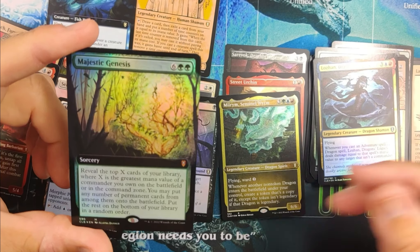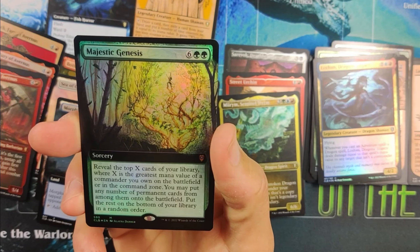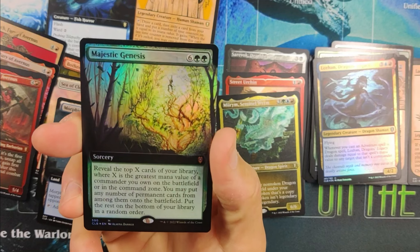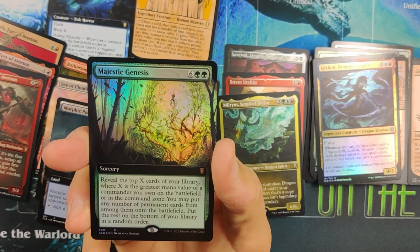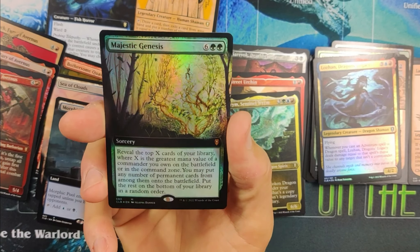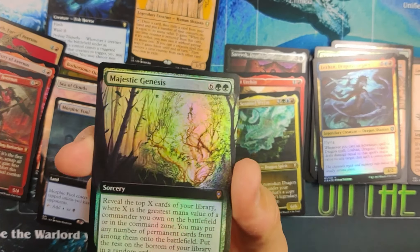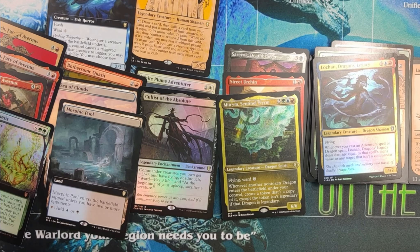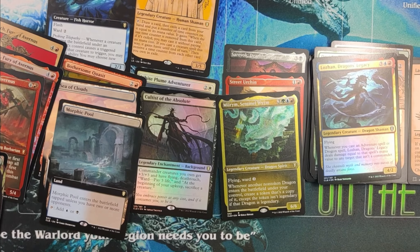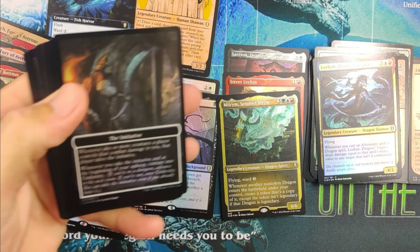Lazl and Majestic Genesis — reveal the top X cards of your library where X is the greatest mana value of a commander you own on the battlefield or in the command zone. You may put any number of permanent cards from among them onto the battlefield, put the rest on the bottom of your library in a random order. This is only really going to play well for really big casting cost commanders — like if you put your 12 casting cost commander out and then you play this card, it is an absolute bomb. We're at three mythics plus the Sea of Clouds. Miriam Sentinel Wyrm's nice too — enjoying this for sure.